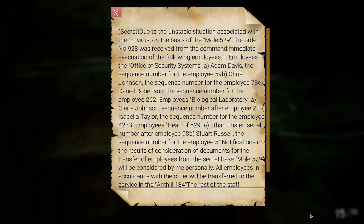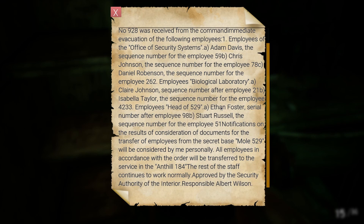What we got going on here? Secret — due to the unstable situation associated with the E virus on base Mole 529, order number 928 was received from the command: immediate evacuation of the following employees. Employee of the office of security systems — Adam Davis, sequence number 59B, Chris Johnson... these are just people we're supposed to grab out.